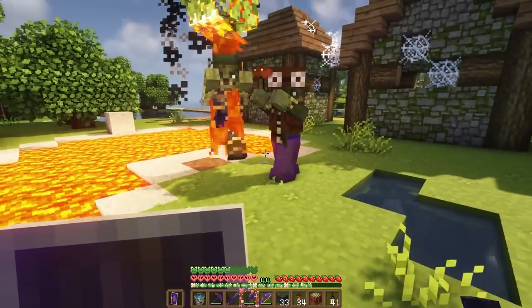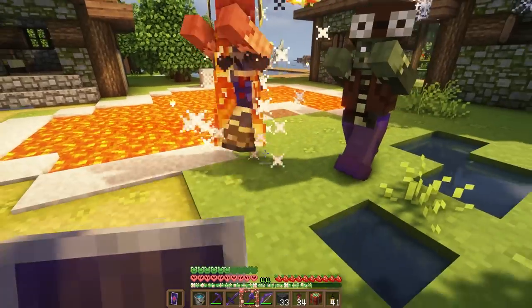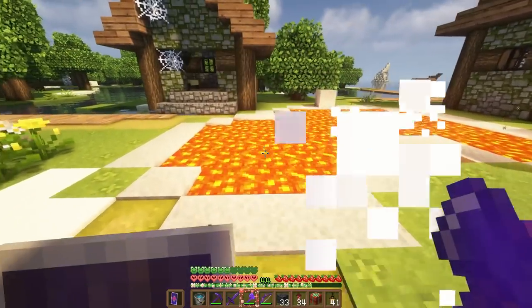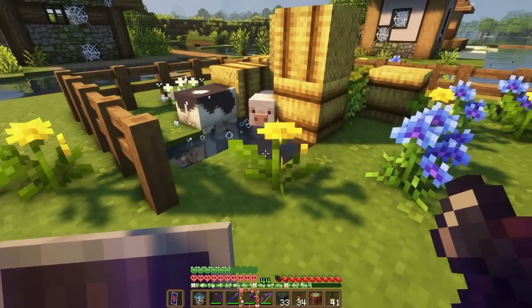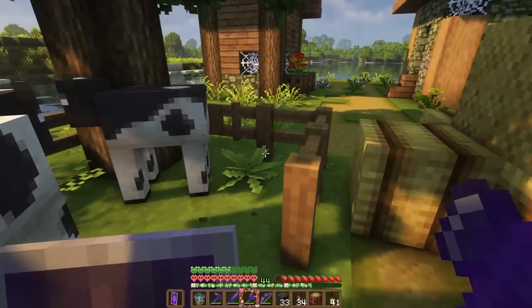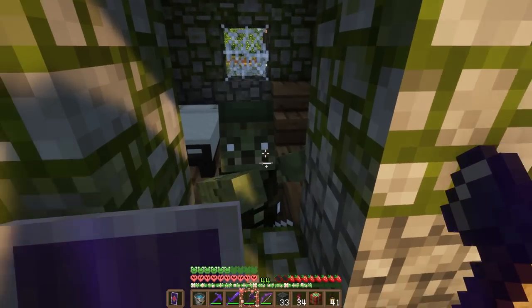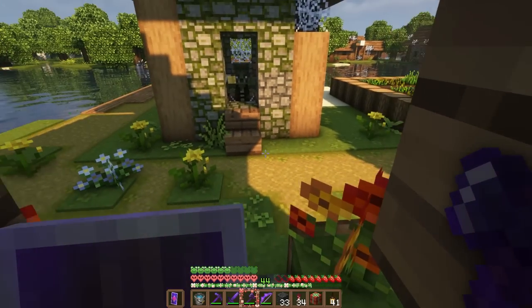Oh my gosh, I should have turned fire tick off — everything is always on fire when there's lava around. Please leave me alone, I am trying to save your abandoned village from being burned down by this lava pool. No one appreciates me. Well, I'm going to free these animals. Hey buddy — I freed all the cows, you don't really need them anymore.